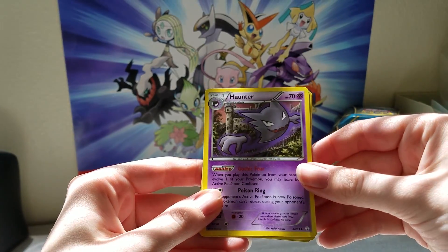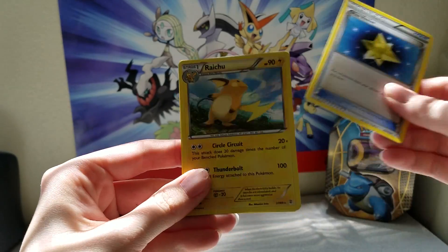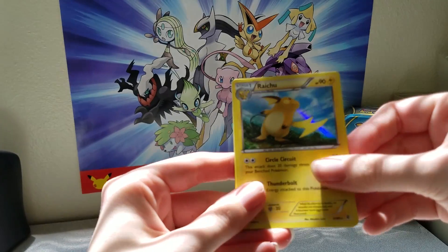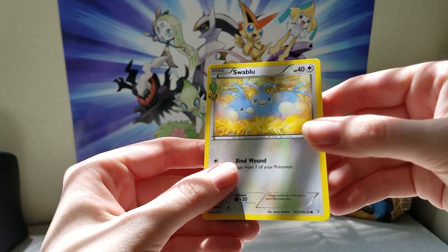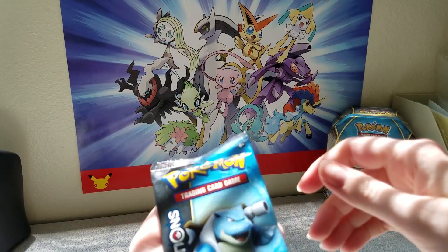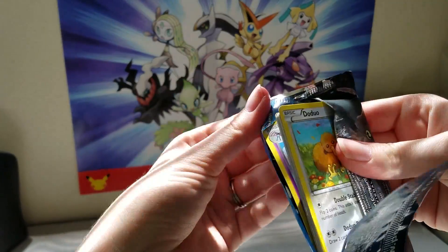The reverse is a Maintenance Trainer card. The first holo is a Slurpuff — I think I already got one of those. Next we have Haunter, Max Revive Trainer, and we've got a Holo Raichu. That's nice — I think I have this in reverse holo so far. And for the final card, we've got a Swablu Common Radiant Collection.